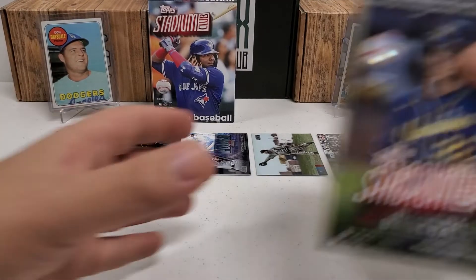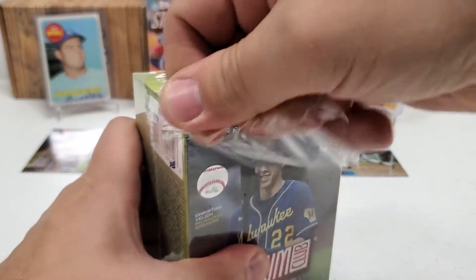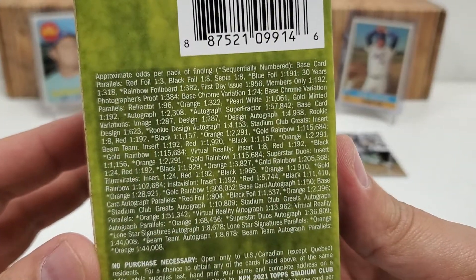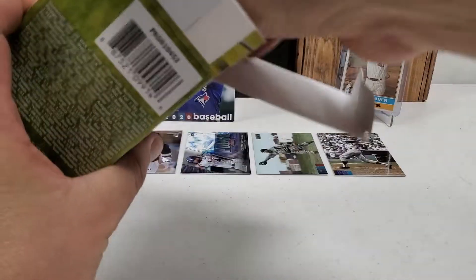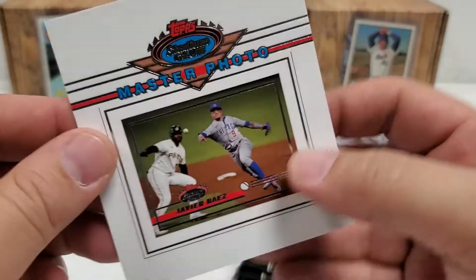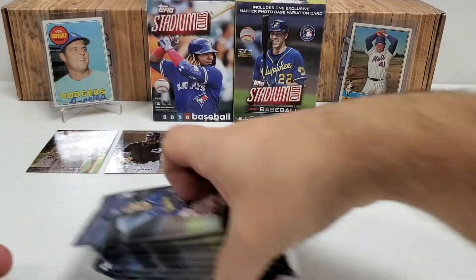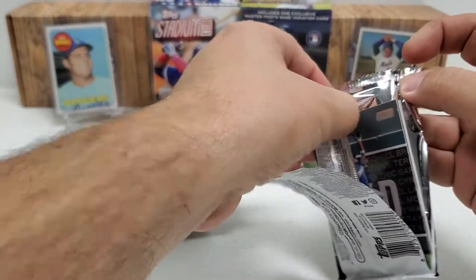Let's get into our second blaster here — try and pound this out real quick. This one, our kind of insert or special card or bonus, whatever you want to call it, is going to be a master photo base card variation — you guys will see what that's about in a minute. There are the odds. Let's get into this one and see what we get. They don't even package it up, so it's just sitting loose here — it's going to be a Javi Baez, that is our master photo. Nothing crazy there by any means. I am looking hopefully for an autograph today — that would be my kind of hope. Pulled quite a few autographs out of Stadium Club.